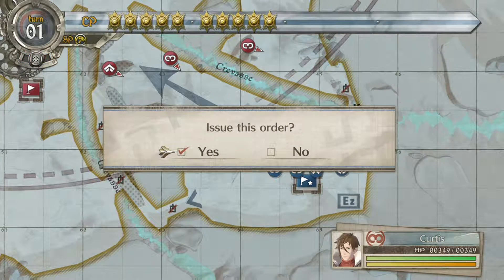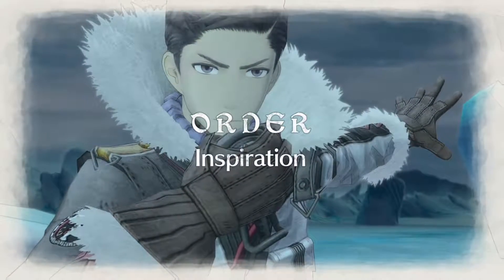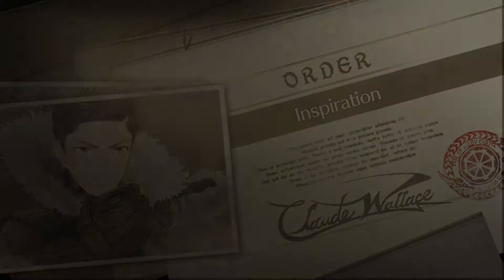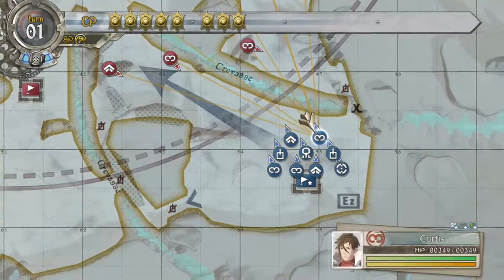If you don't have the Inspiration Order, what you can do is use Minerva as the Scout instead. But as you know, she's already high rank so she won't be leveling up. If that's the case, then that means you're early game.